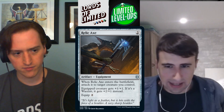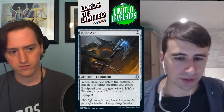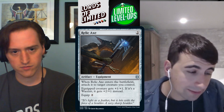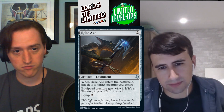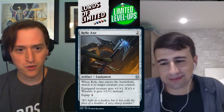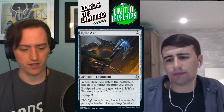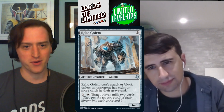Relic Axe — two mana equipment. Auto-attaches when it enters; equipped creature gets +1/+1, or +2/+1 if it's a warrior. Equip for two. It's like Pirate's Cutlass but cheaper — this is the equipment for the warrior deck. Good but not insane. C+.